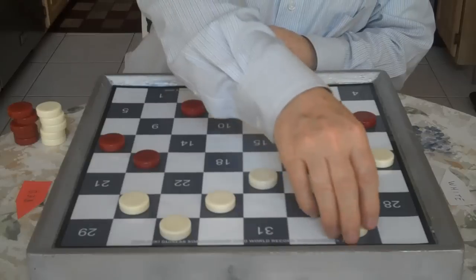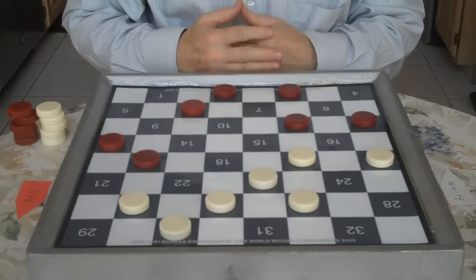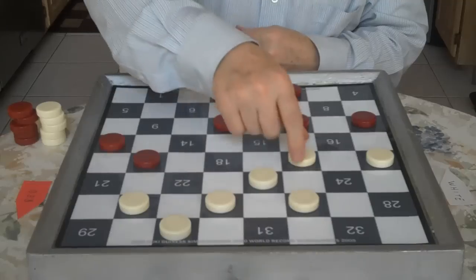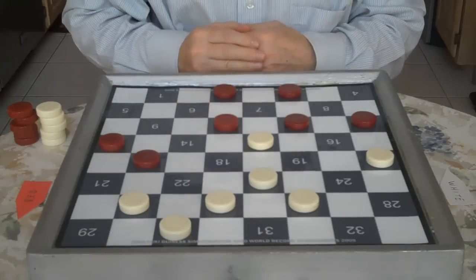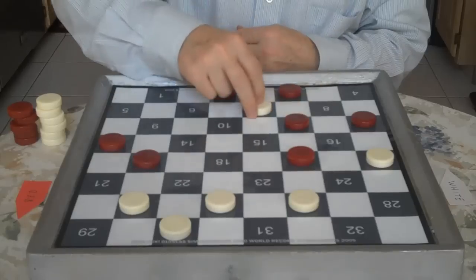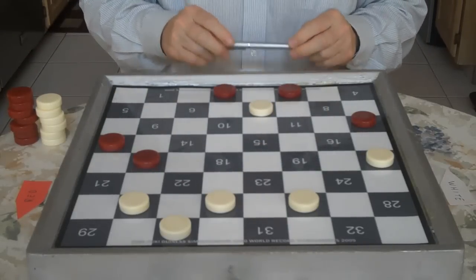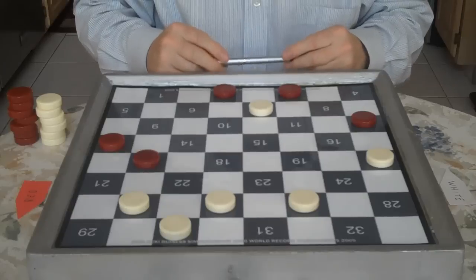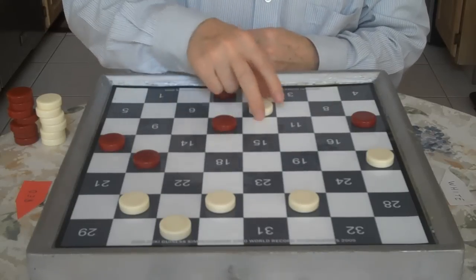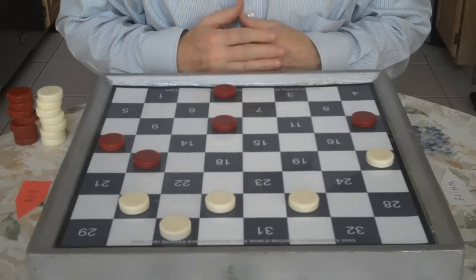You go 32 to 27 — you're getting ready for the end game and for combinations. Red goes 6 to 10, and now you're going to exchange. You go 19 to 15. Red jumps to 19, and you jump to square 7. Now Red has a choice between jumping either way. In one game, Red plays 3 to 10, and now the position is White to move and win.